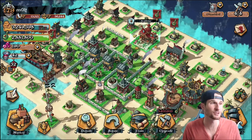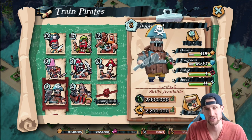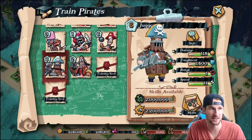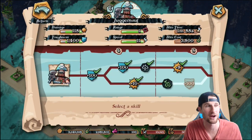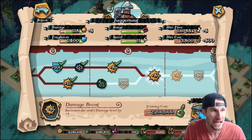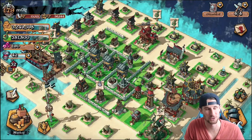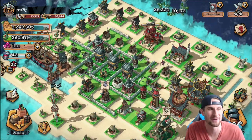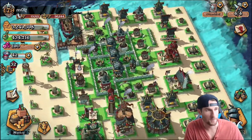Our grog is absolutely full right now, so what are we going to do with it? We're going to go research one of our favorite troops — the Juggernaut. I use the Juggernaut in every single attack, it's so powerful, and we're about to give it five more damage. It'll be done training in six days, so we have to deal with that long wait time, but the Juggernauts are going to be ridiculous.